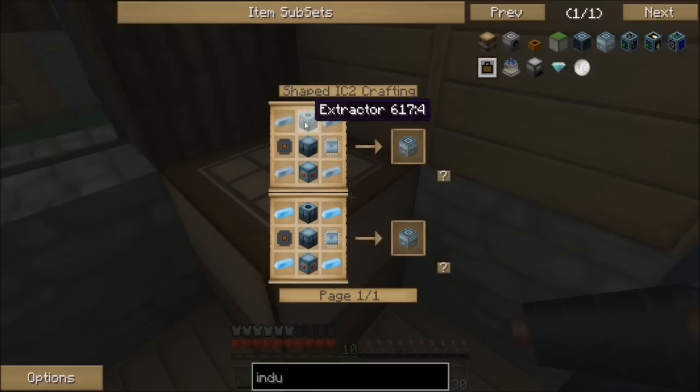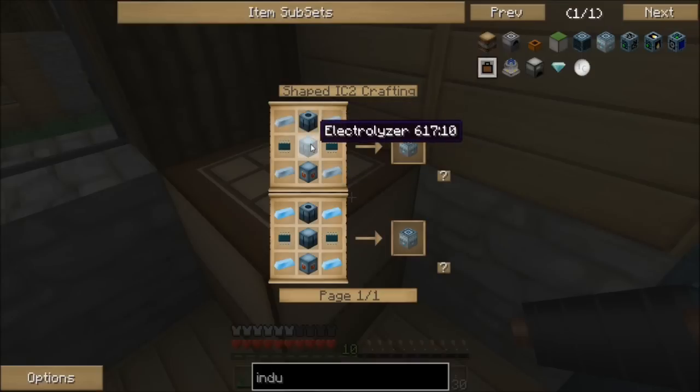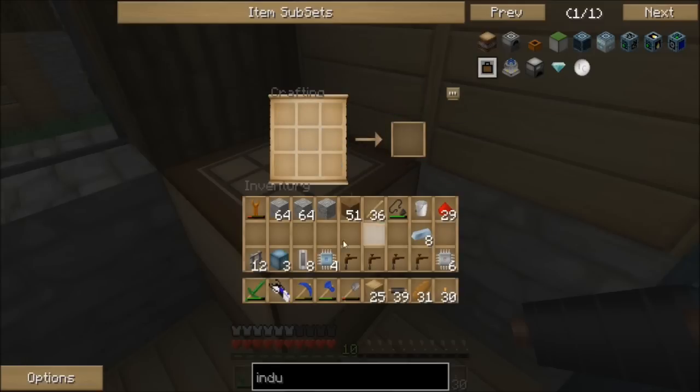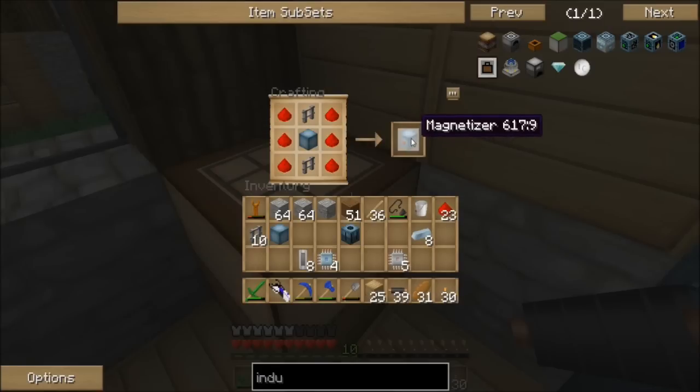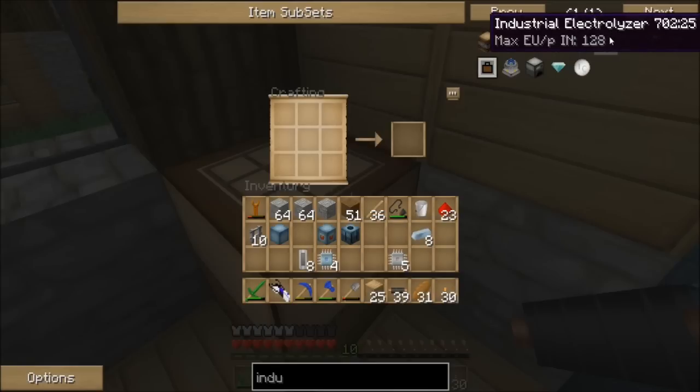When building the industrial electrolyzer, it requires three separate machines brought together: an extractor, which we have built previously, an electrolyzer, and a magnetizer. So we are going to quickly build these three. I've never actually placed a magnetizer without it being a part of the industrial electrolyzer — I don't know if it has other uses besides as a component for it.